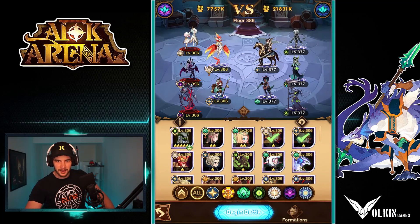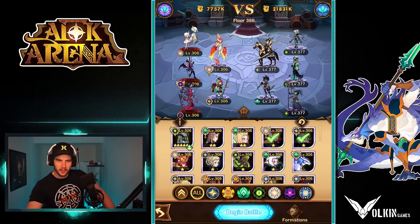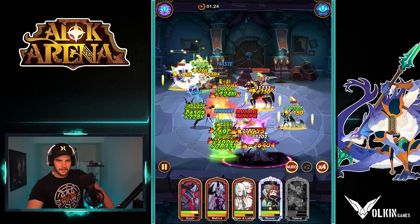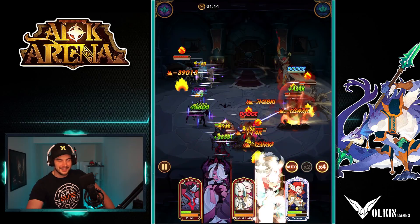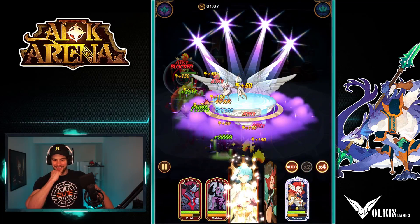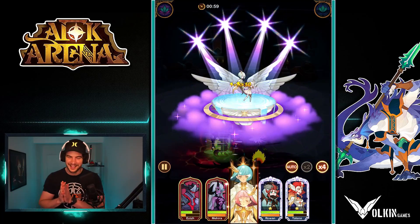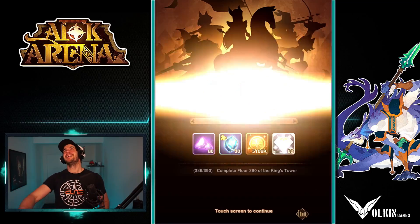386, bring it. Okay, what do we got here? Our Twins are gonna get sniped instantly by the Sylvina, but I want to see what happens. Oh, Twins! Yes, yes. Come on Twins, survive. Yes! Got the heal. Yes Rowan. Yes Twins. Yes Mahira. Yes Tailing. Come on team! That's a successful God Comp. Thank you! We finally got it. I feel like such a big dog.